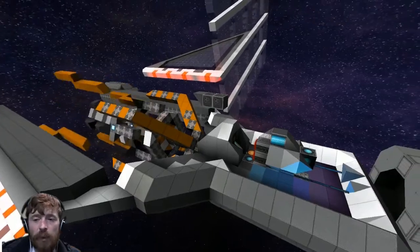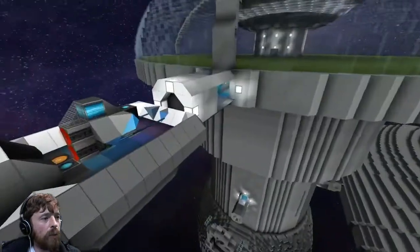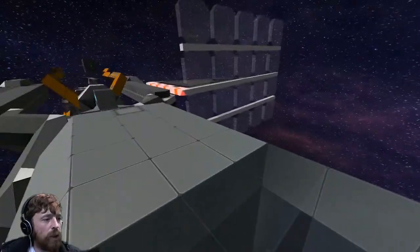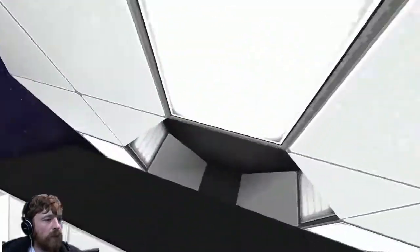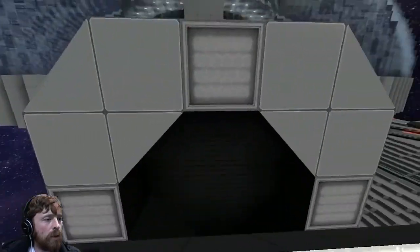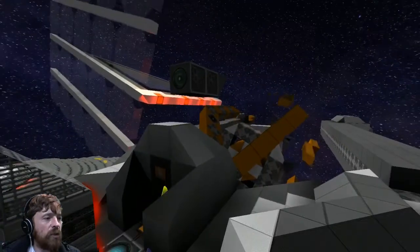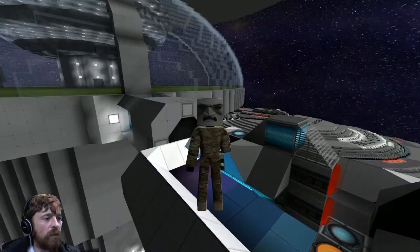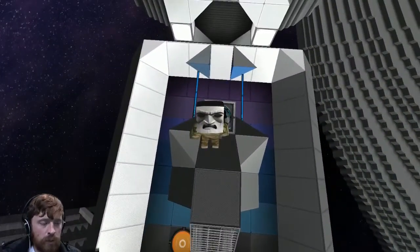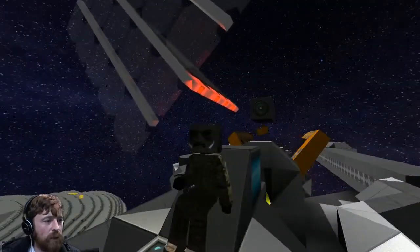Welcome back everybody. I'm here at one of the first barony's personal home. Enterprise is on his way to me and we're going to go check his station out. The gravity in here already has mission modules, no worries. Let me know when you're ready.